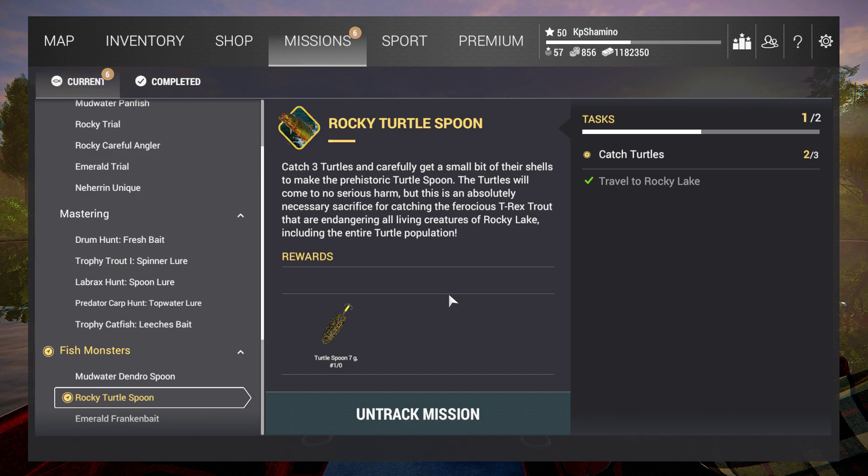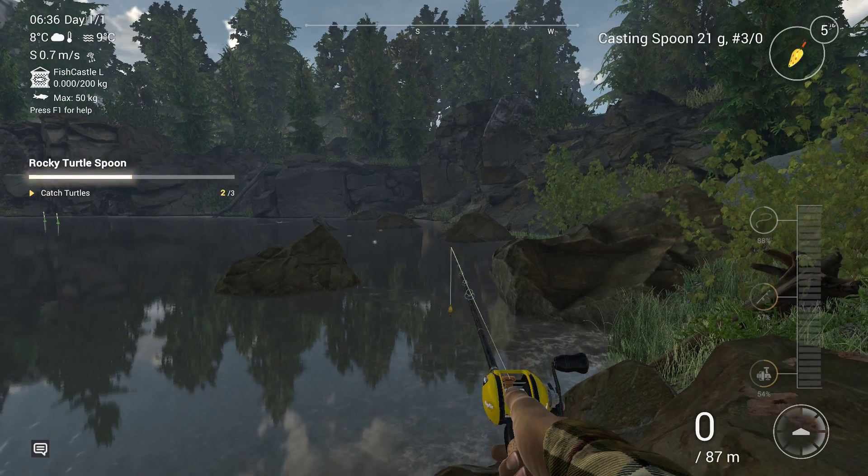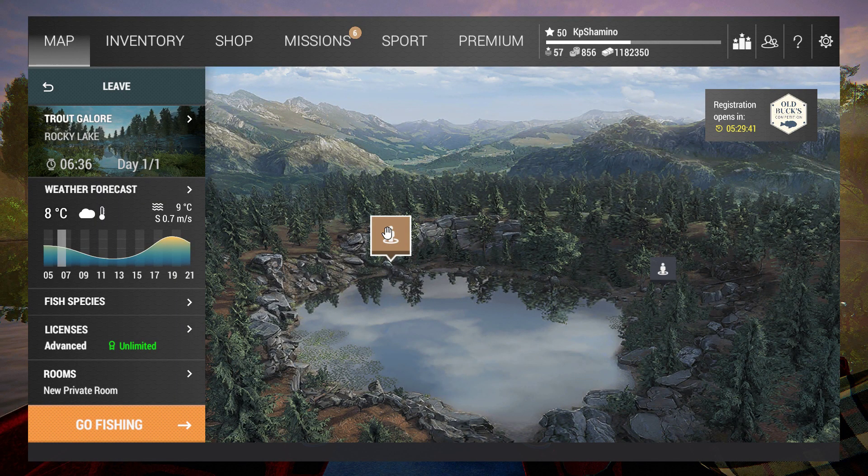So how do you get the turtles? Just get the spinning setup. I put the casting spoon on it because it works really well for turtles. Be sure that you use this spoon — by the way, it's a turtle spoon.